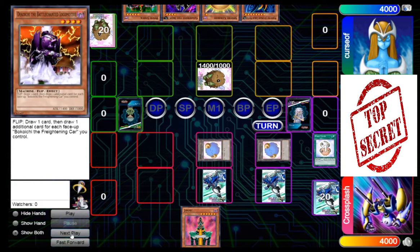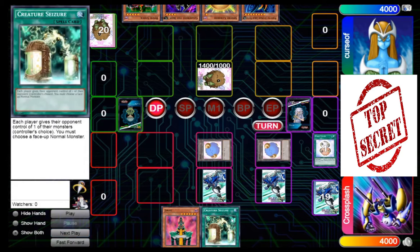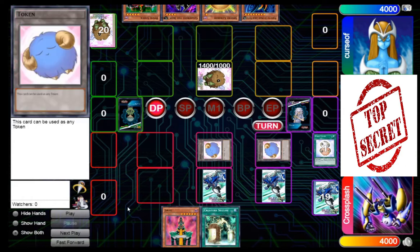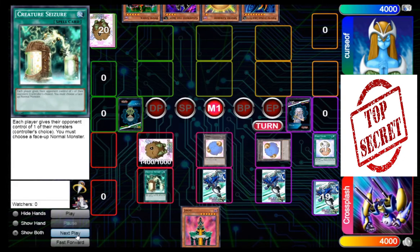Cursev is going to set a Decoichi — classic dark moth move — and pass turn right back over to me. And man, that did not take long. With this card draw, you know exactly why I have normal monster tokens in this deck. Creature Seizure: each player gives their opponent control of one of their monsters; however, the activator of the card must choose a face-up normal monster. So you give your opponent a token, you take their monster. It's that simple and it's absolutely amazing.